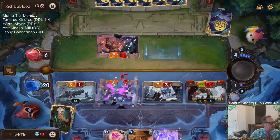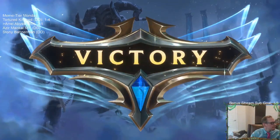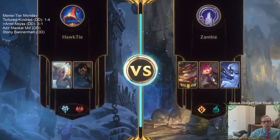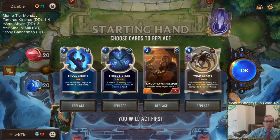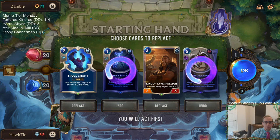Yeah, or a Riposte — I guess that would have worked for one card. We had a really aggressive hand — probably the most aggressive hand our deck can have. This next hand is getting mulliganed — three sisters are pretty cool, but I'm going to keep this Trollchant.